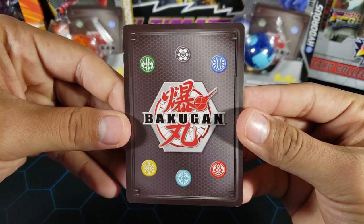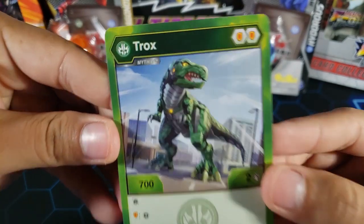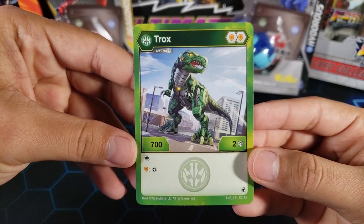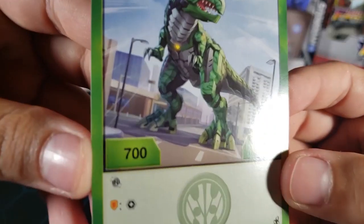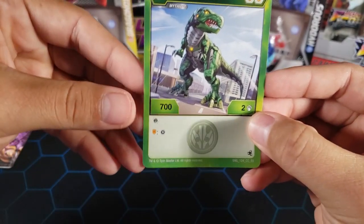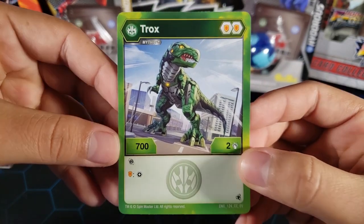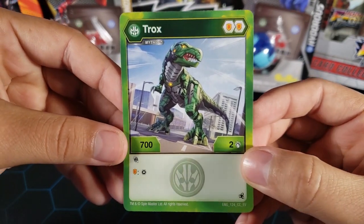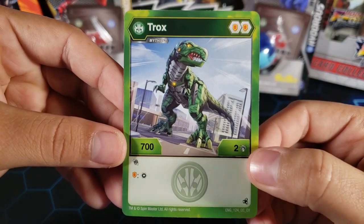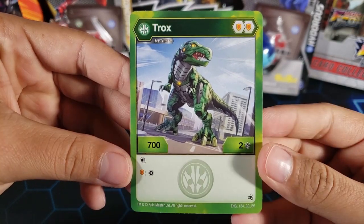Alright, so now the stats — what are the stats of this Mythic Ventus Trox? Let's take a look. Ventus Trox, mythic, double shield, 700 B-power. Whoa, what happened there? I'm pretty sure it should have the B symbol — the B-power symbol. Is that common or did I just get a weird misprint? Let me know in the comments.